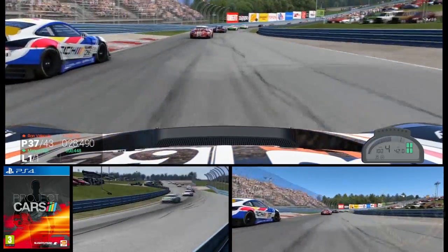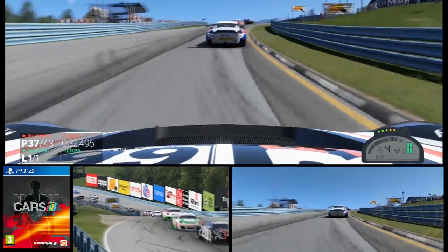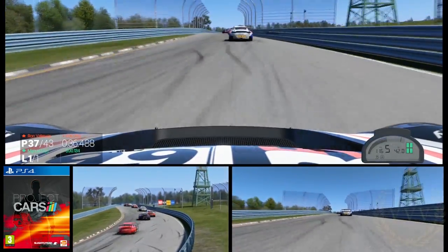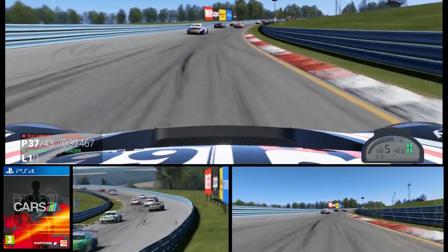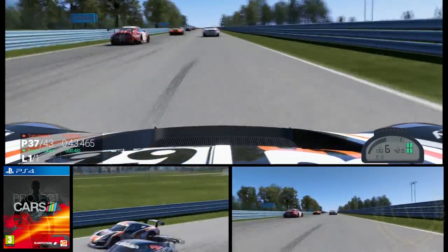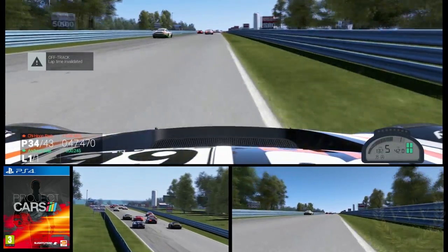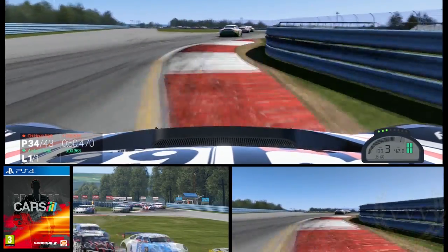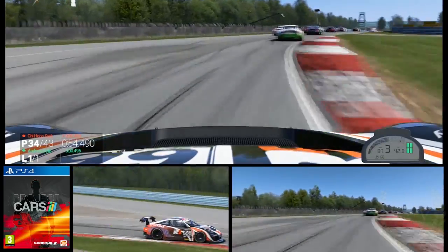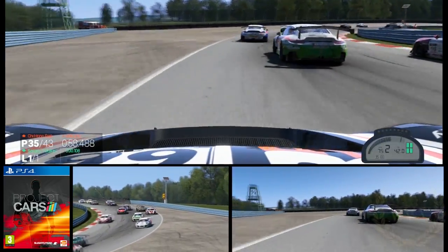Just wanting to let the cars string out a little bit and get into a flow, then take your time overtaking. Here we are — 43 cars racing around the track on a console racing game. I think this is the first time we've had this many cars running like this on a racing game. You can see a bit of dodgy overtaking, an AI going across the grass — it's all kicking off. Lots of drama; losing a bit of grip, wheels spinning up.